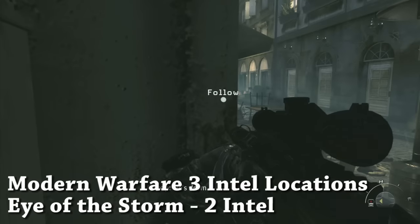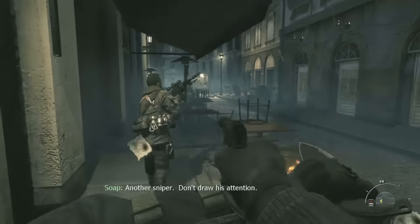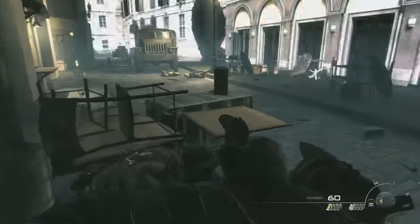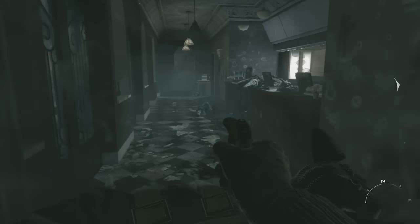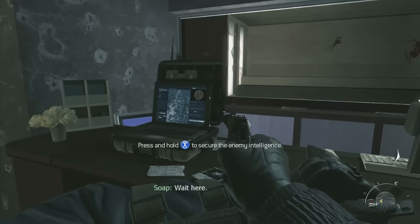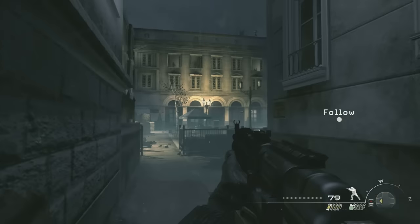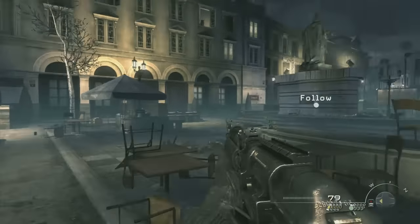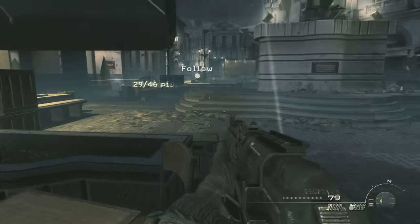There are two Intel on this level, Eye of the Storm. Fairly early on, after you've sniped out a couple people, you'll have to follow Soap into this little bar on the right — this is the area where he says don't shoot the sniper on the roof, immediately before the section where you have to crawl through the bar. The second one is after you ambush a large group of enemies and a whole bunch of people on the roof help you take them out. You can find the second Intel on that little cafe.